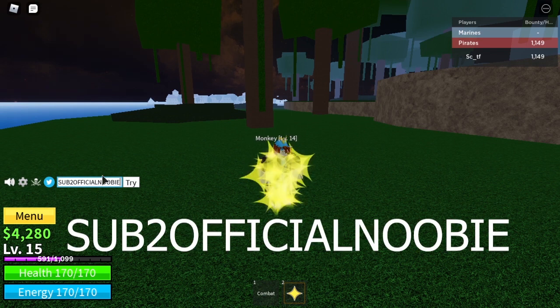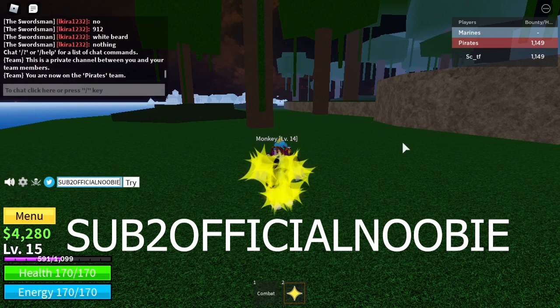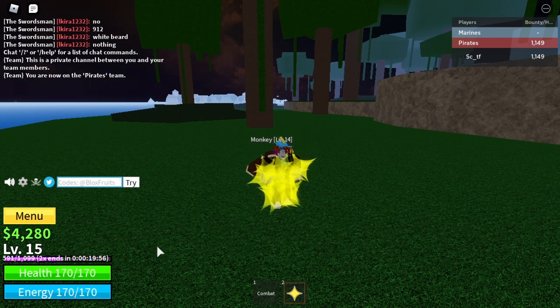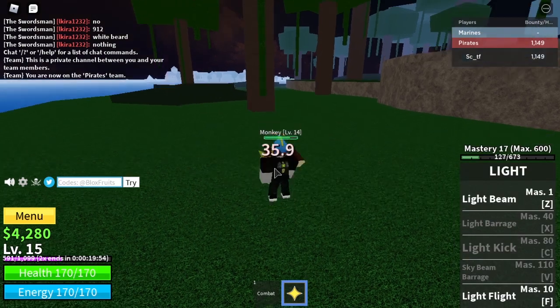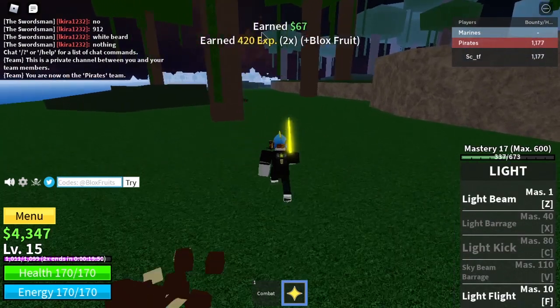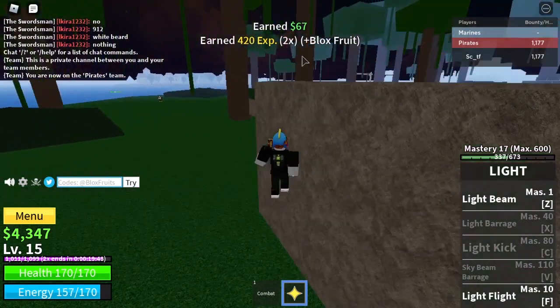The next code is SUBTOOFFICIALNOOBIE — it's right there for you. Just click on that and you get 20 minutes of double XP. I'll kill this monkey and I got 420 XP.